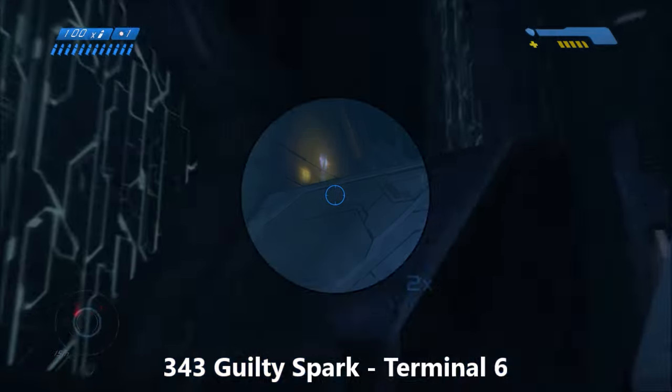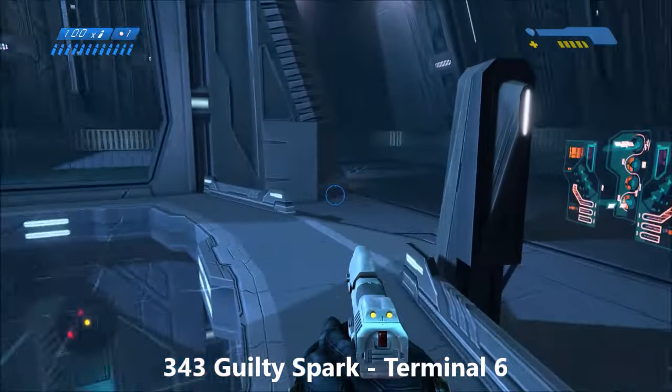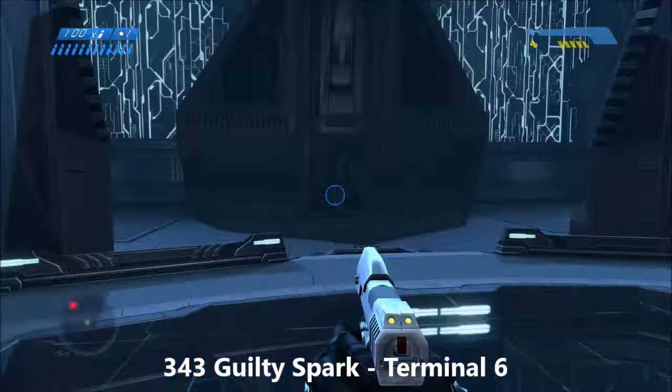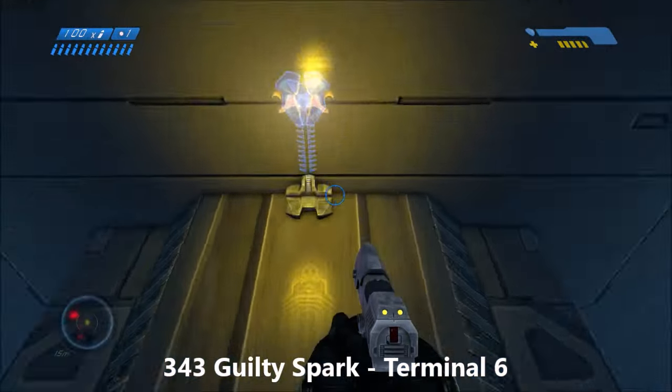Be careful not to miss this one on 343 Guilty Spark — this is the final elevator as you're leaving the building. When you activate the elevator, before it gets to the top, jump off the elevator onto the top of that ledge and grab the terminal. Because if you don't, you might have to replay the entire level.